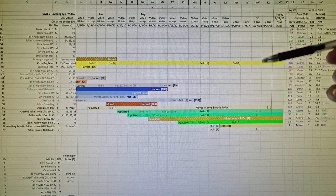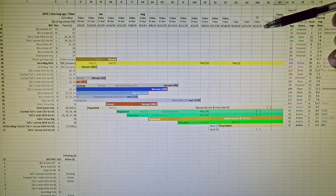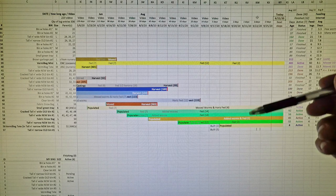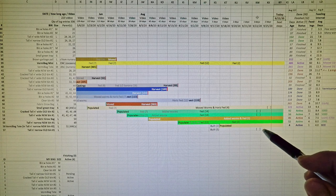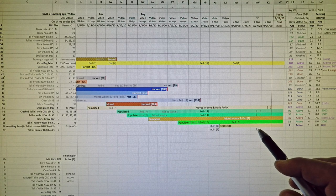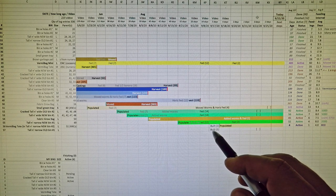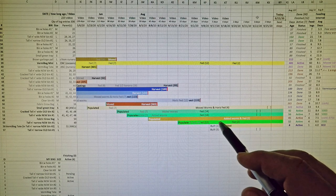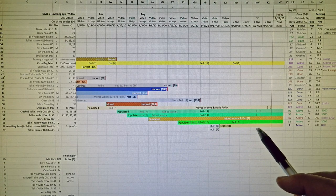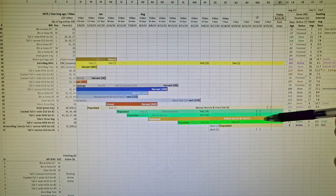The work that needs to be done today, listed under the column correlating to today's date, are these three checkboxes. What I've got planned for today — number one, down at the very bottom, is going to be the first real active record for this new bin that I built five days ago. It's really just going to start out with an indication showing that it's been populated, and the bin is going to be populated with worms that I plan to extract out of these two other bins.